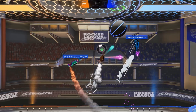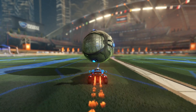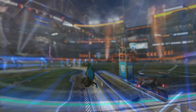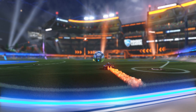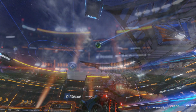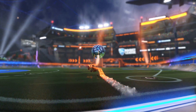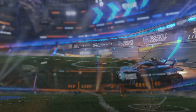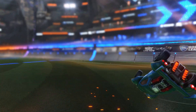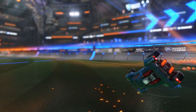This is in my opinion the biggest area that gives Sideswipe the edge over Rocket League. In Rocket League, the visual and audible feedback given to players when executing mechanics is extremely minimal. Here's what a standard front flip power shot looks and sounds like in Rocket League. This shot, as you know, is one of the most powerful shots in the game, generating a ton of speed and distance on the hit. However, really the only visual and sound effects we get are a little flash and a dull thud sound of the car body making contact with the ball. Not very exciting really.